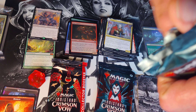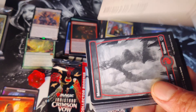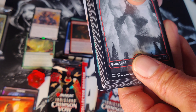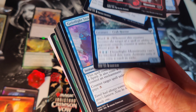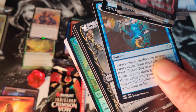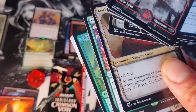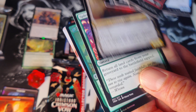Three packs left, so that means this is pack number six. We got the mountain. Gaslight Snare, Whispering Wizard, Witness the Future, Restless Bloodseeker, Markov Purifier, and the rare: Splendid Reclamation — so-so. Hookhand Mariner for a foil.